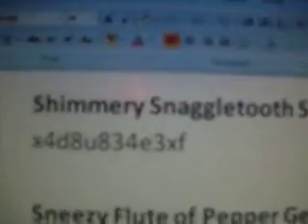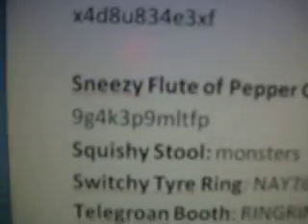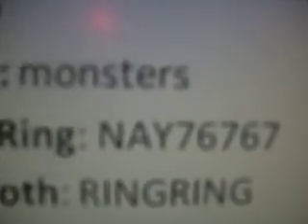Are there more? Yeah. Shimmery Snaggletooth Sapphire — those numbers and letters. Some of these, I'm sorry if you can't see them and I just don't want to read them out. Sneezy Flute of Pepper Geyser — so annoying when they're just random numbers and letters. Squishy Stool, Monsters, and then that for the Tire Swing, and then the Telegrown Booth, Ring Ring.